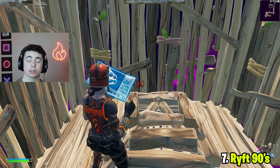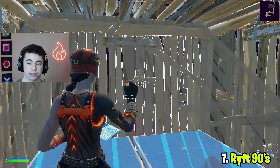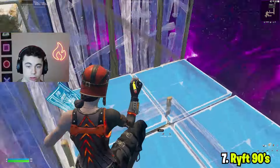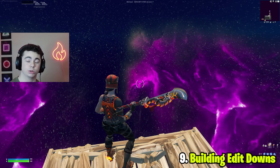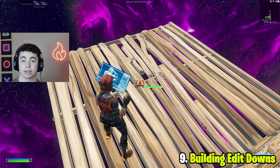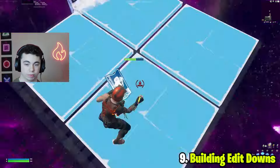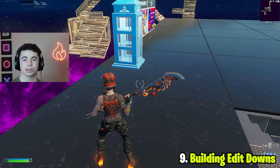The next drill I recommend is Ryft 90s, because they're the fastest way to rise from your box position. If someone's trying to break into your box, you edit the cone up, double edit, place a wall to protect yourself quickly, and then reset the cone and continue going up. The final drill is building edit downs — focus on the time from confirming to selecting your next build, grabbing as quickly as possible. It's a protected way to get down from height and avoid fall damage while still looking flashy.